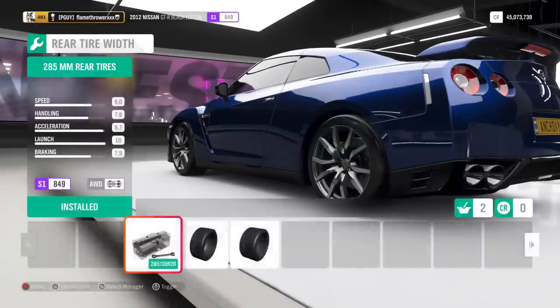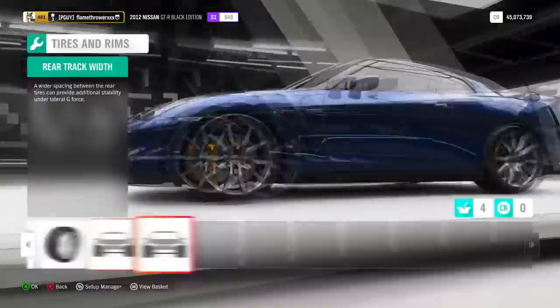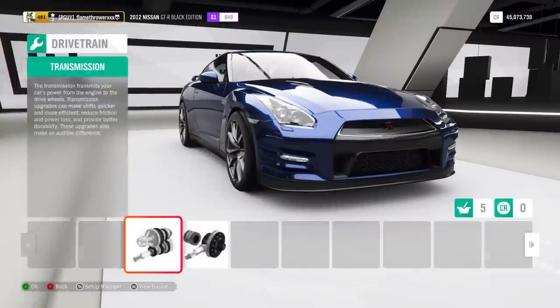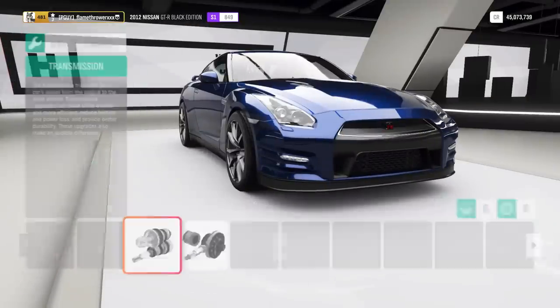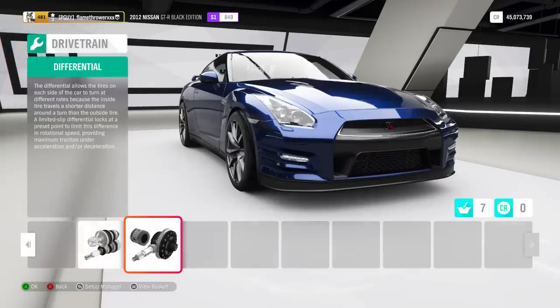Because you're all-wheel drive, make the tires as thick as you can all around, and lastly, upgrade the track widths on both the back and the front of the car. Next up, for drivetrain, get race transmission and differential. We won't have to worry about a driveline, because there is none. Thank God.